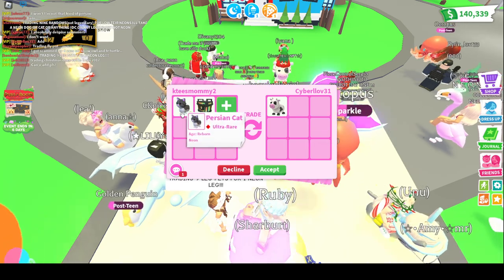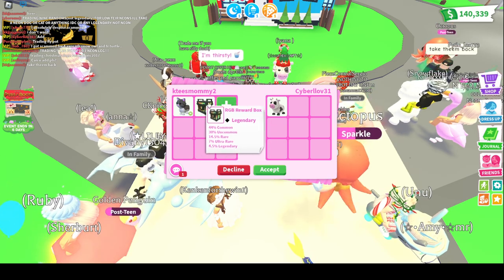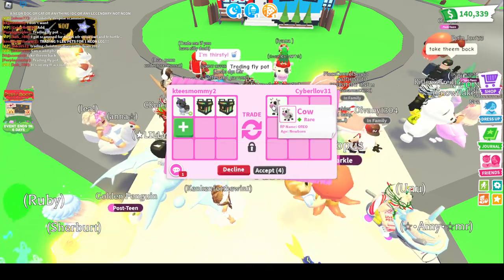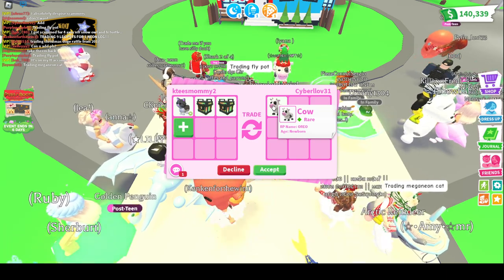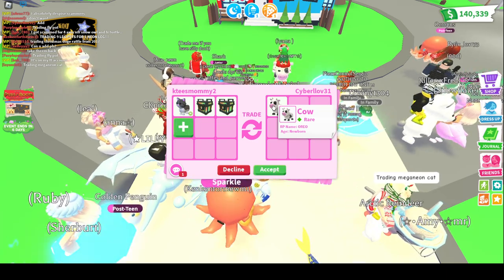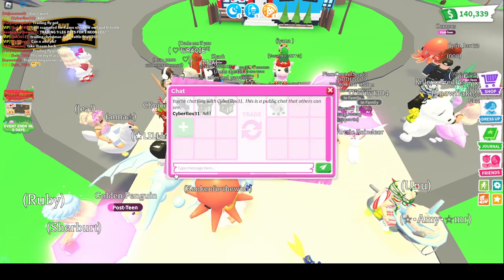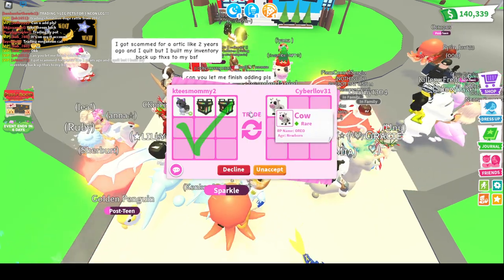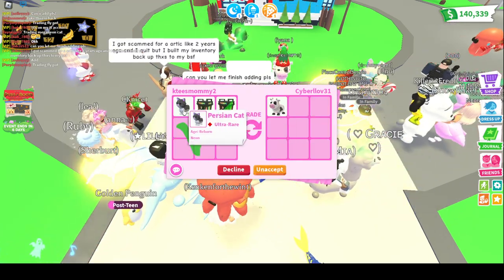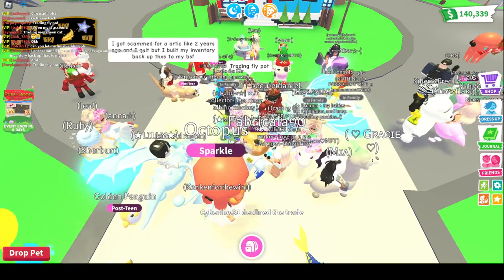A cow and a Neon Persian Cat and an RGB box — isn't that fair? Should I add another box? That's a no-potion cow, and it's newborn. This person must have been playing when the farm egg came out. I'm just going to click accept. I feel like this is fair — I've given less before. Oh, they declined.